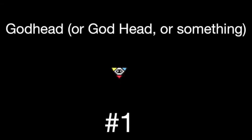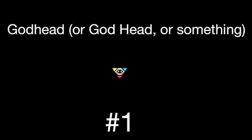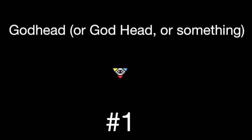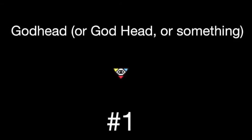Number 1: Godhead. Was there ever any doubt? Godhead is basically a way better Sacred Heart. Homing tears, damage up, range up. And every tear gets an encircling aura of light that does continuous damage to enemies within it. You don't even have to hit them with a tear. Just get close enough to bathe them in brightness and watch them shrivel up and die.